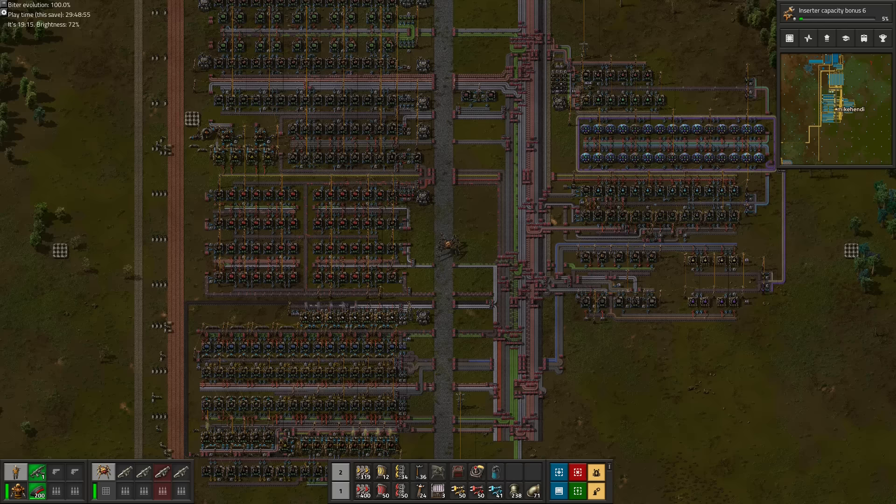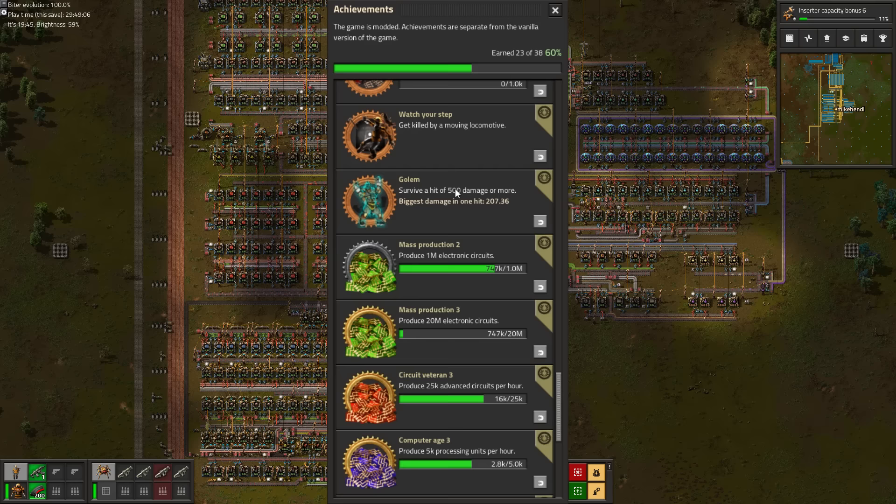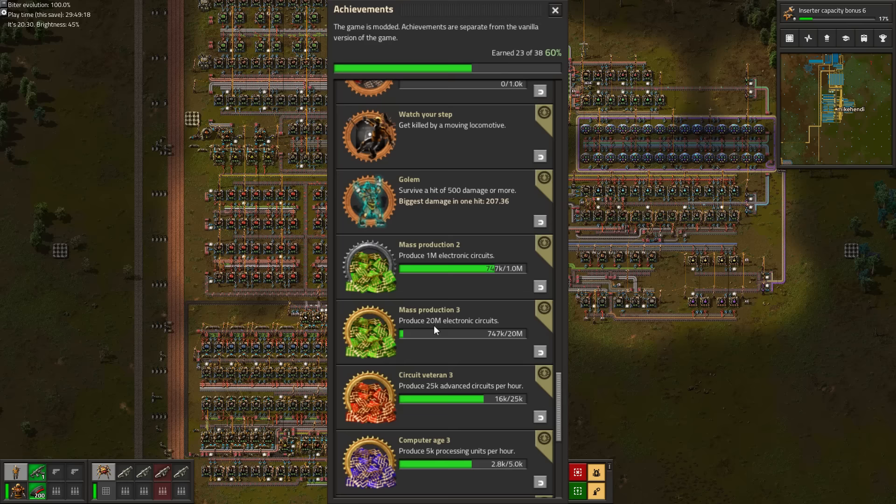Last time, we finally fully finished up the main Factorio factory. We took a look at all of the achievements we still need to complete. One of them stands out as the obvious candidate to work towards first. And while there indeed are some much easier achievements to achieve, 20 million green chips is clearly going to be the bottleneck of the whole playthrough.